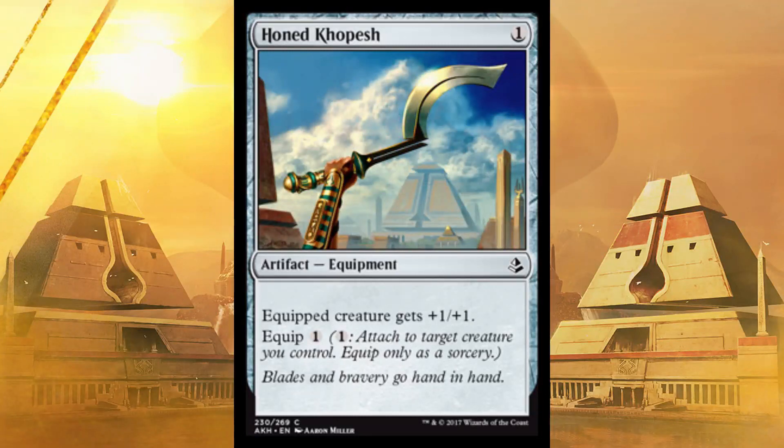The final card: Honed Khopesh. Equip creature gets plus one, plus one. It costs one to get out and one to equip — it's like a permanent plus one, plus one boost to your creatures that never goes away all game. If they kill the creature, probably just bring back the creature with a bomb, and secondly just put it on a different creature. Equipment is always really, really good.